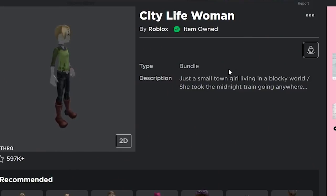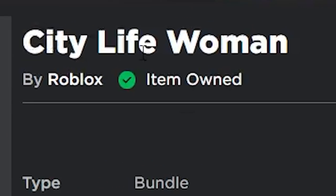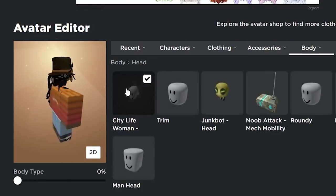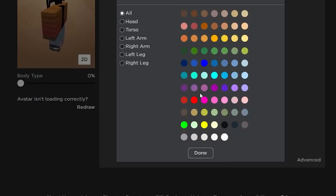So the next method to get headless is actually completely free. First you just need to get this bundle called the City Life Woman and take the head from that bundle. As you can see I'm wearing it right now, and you need to also make sure that your skin tone is the darkest color that you can make it. So make your head completely black, and that way if you wear long black hair you can't actually see the head at all.